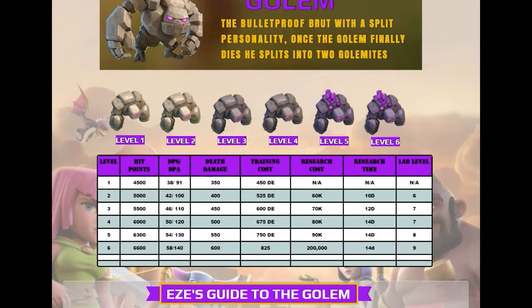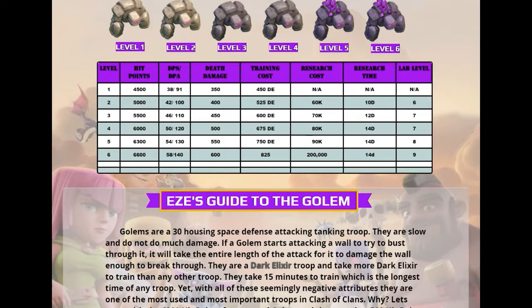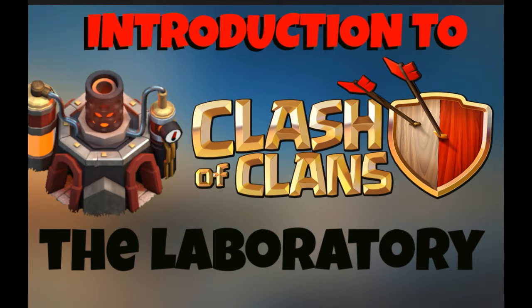The point is: always have a troop going in the laboratory. Don't give me a heart attack — when I look at your base and nothing is going in the lab and you're asking me for help, meanwhile you have all level two troops because you wanted to go get a drink. Don't make me do that. Keep something going in the lab at all times, guys. Next video is coming out right after this, so stay tuned. Till next time, it's been Easy — take care.